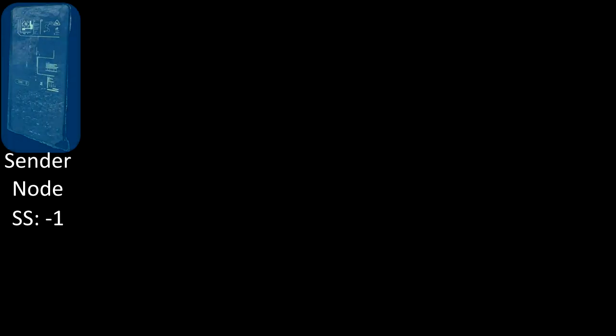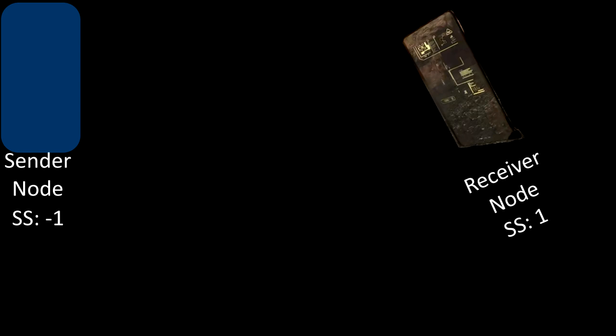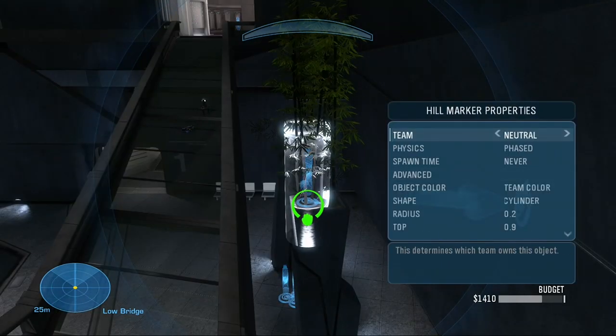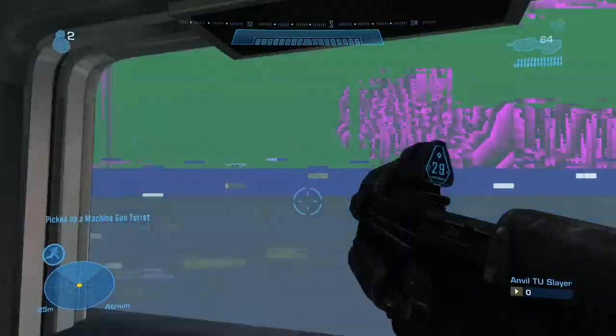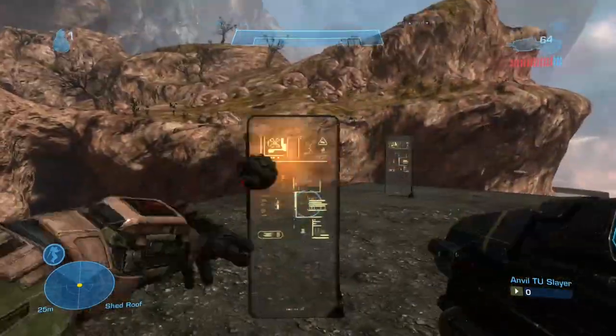Object Teleport requires two objects to function. One with a negative spawn sequence is the sender node — you want to encase the map objects you want to teleport inside this object's shape. The second is the receiver node, which has the same absolute spawn sequence but on the positive side. This is where the objects will get teleported to, and they copy the orientation from the receiver node. In Forge, Object Teleport's sender nodes are off by default, but they can be turned on by hitting a switch or by setting the team to purple or yellow team. However, in custom games they are always active, so you have to be careful when you place them down.